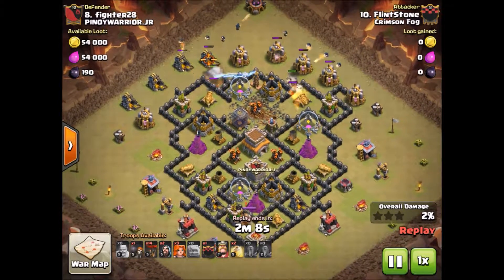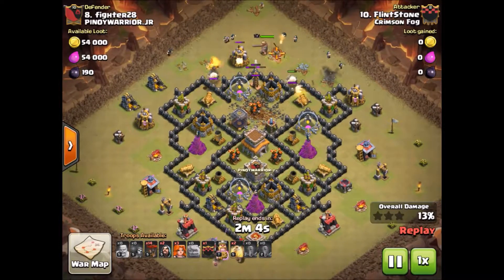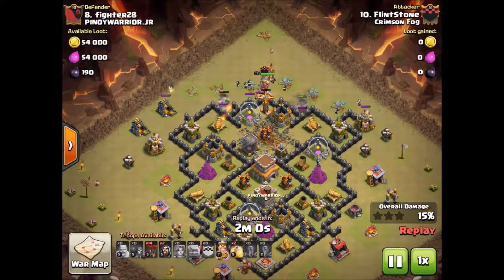Right down through the core. They'll get that first air defense taken down pretty quickly and then move on into the town hall. Wizards made a nice wide funnel at the top there so everything goes straight in as planned.